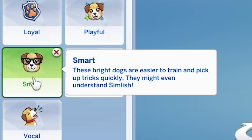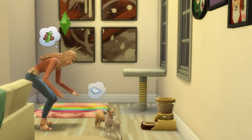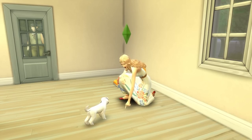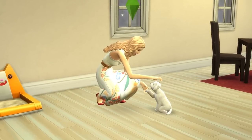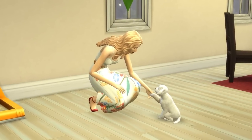Dogs with the smart trait and cats with the clever trait are said to be easier to train, so it should be a bit faster to train out their misbehaviors. For dogs in particular, the smart trait also means they'll learn tricks easier, and from my testing they will learn tricks about twice as fast. So it's a hugely helpful trait to give your pet if you want to teach them lots of tricks.